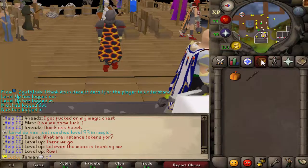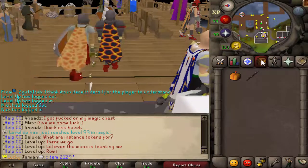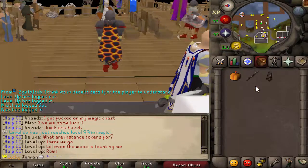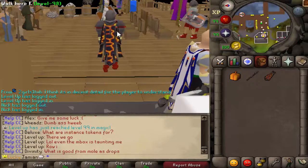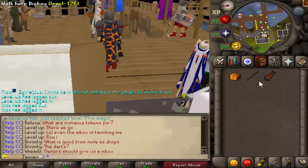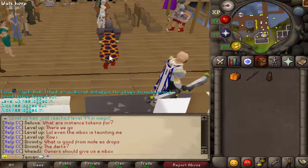Let me take that off so I'm facing the right way. And then let me spawn the Max Cape version so you can see what that looks like. Personally, I don't like the Max Cape version. I'm pretty sure that's exactly how it looks in Old School — I don't think it's any different. But I think the Cape looks the best like that.